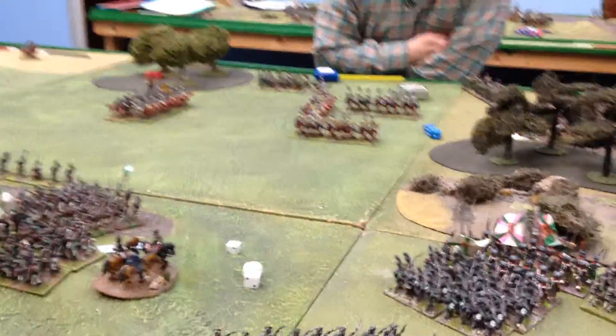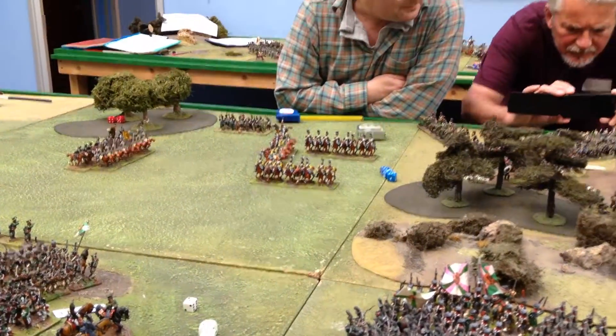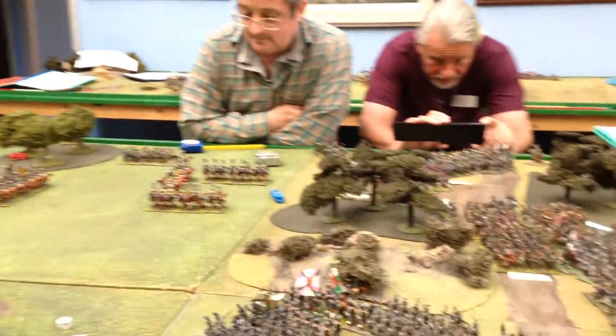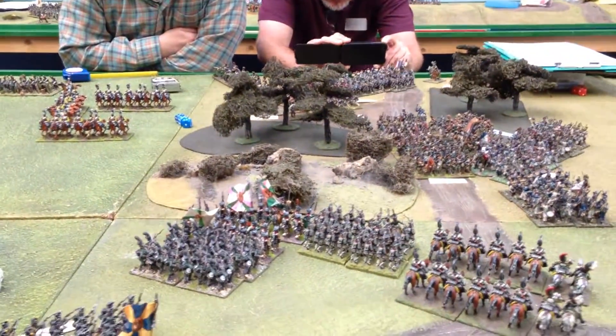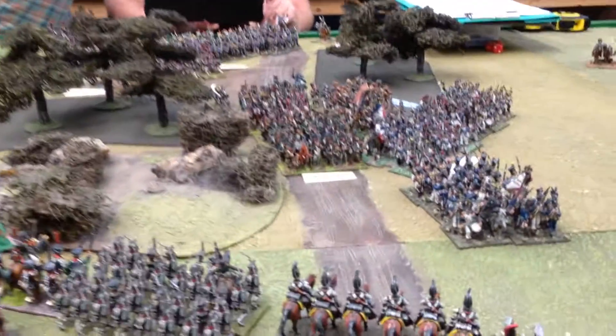Which way he goes — is he going to the flank there? Oh yes, the Württemberg Guard Decor. They're pretty. They are very pretty, very yellow. Apart from the horse grenadiers, which are blue I believe. They still have yellow saddles.